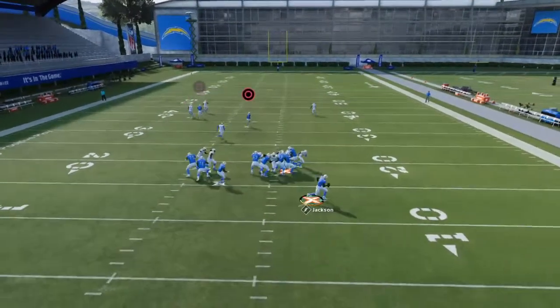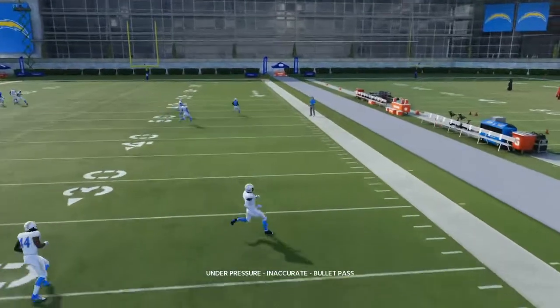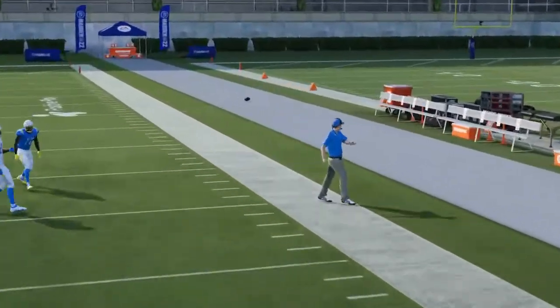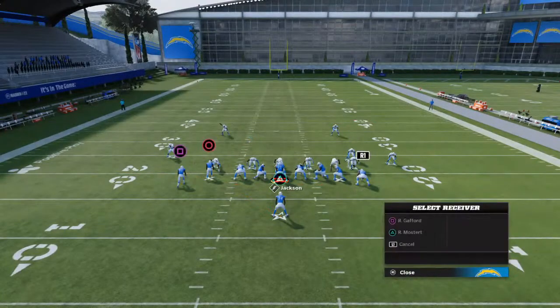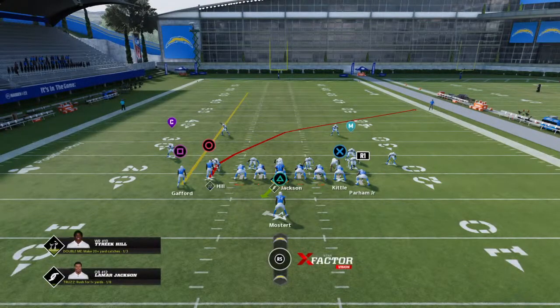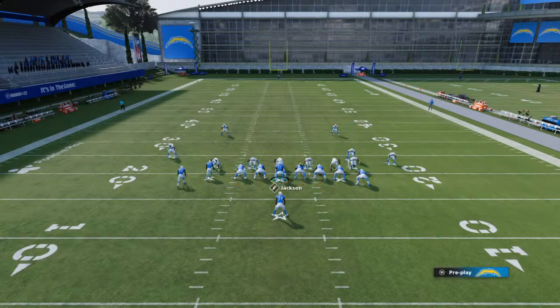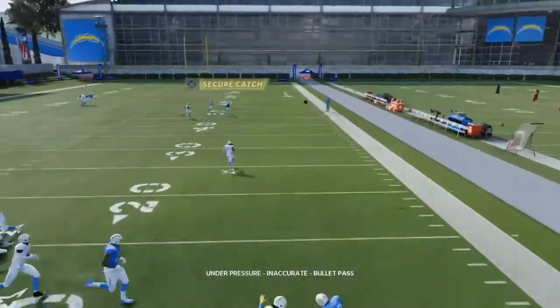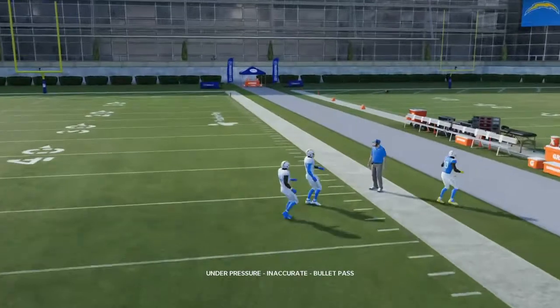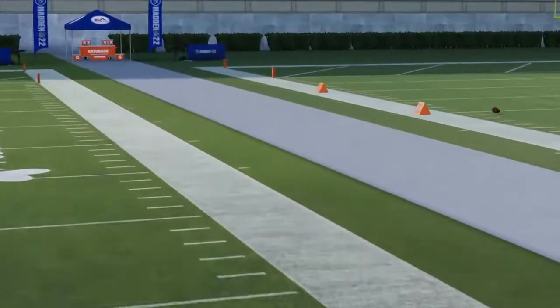Anytime you don't have that deep safety look, the playmaker is going to be deadly. That playmaker will only work with this setup right here if you have your running back on a flat - anything like that - because the playmaker works to the receiver that's closest to you. So there's no sense throwing that playmaker with a different setup.